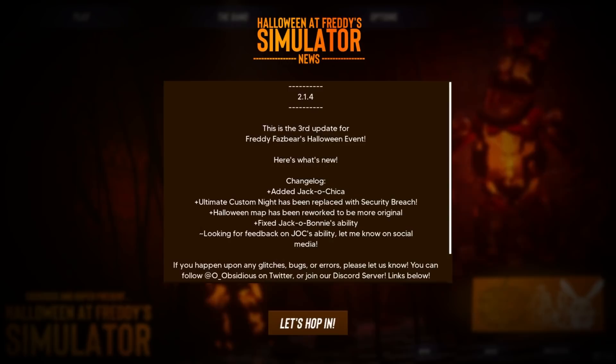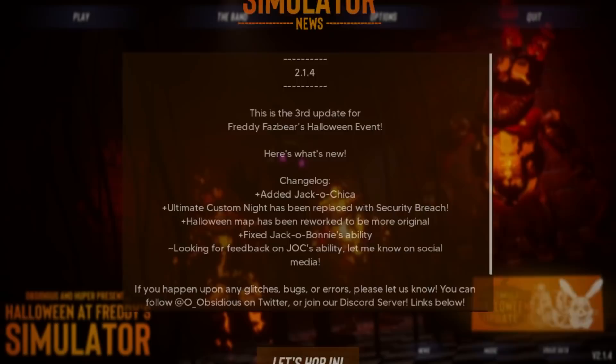So let's click the news and find out what's new in this update. Version 2.1.4 — this is the third update for the Freddy Fazbear's Halloween event. Here's the changelog: added Jack O'Chica, added Ultimate Custom Night — oh wait, it's been replaced with Security Breach. I'm actually okay with that. So Ultimate Custom Night has been replaced with Security Breach. Halloween map has been reworked to be more original — I'm excited for that. Fixed Jack O'Bonnie's ability and looking for feedback on Jack O'Chica's ability — let me know on social media, and that is it.